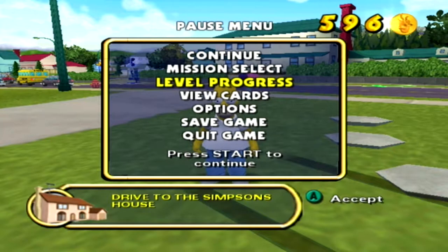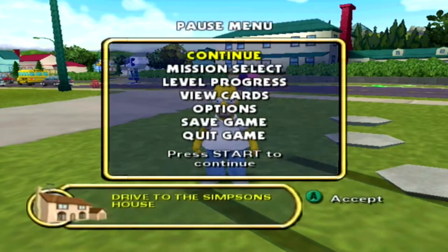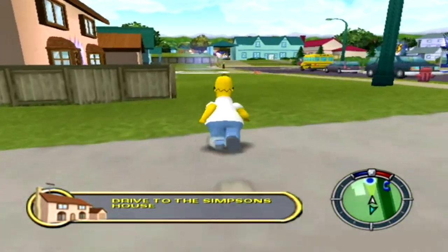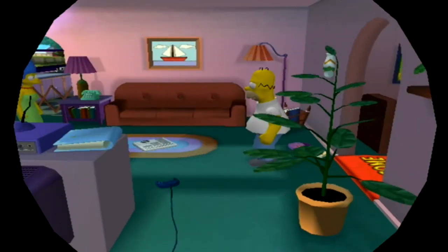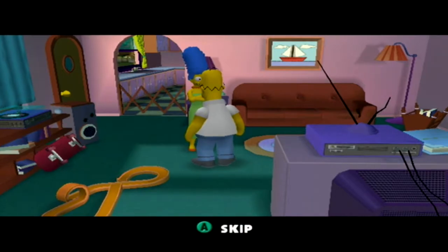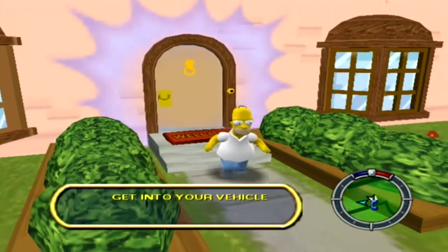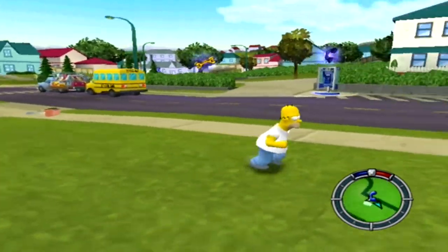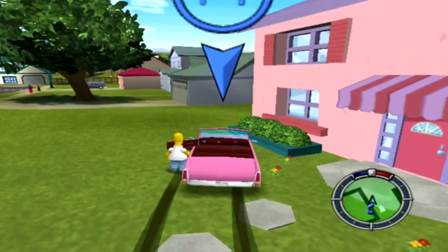Drive to the Simpsons house. Let's check our level progress — story missions two out of seven. We've got a bonus mission somewhere. I think we're gonna go ahead and talk to Marge again, see what she wants. 'Homie, you're late for work. And today's your workplace evaluation with Mr. Smithers.' 'You'll find my scorpion farm! Only one person can help me — Lenny!' I'll be honest, I don't remember a lot of these missions — I'm just remembering the game itself. Drive to the Krusty Burger by the cemetery.